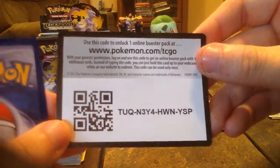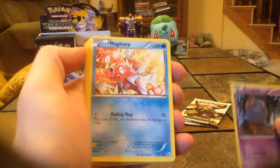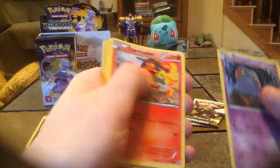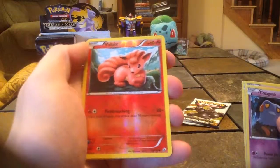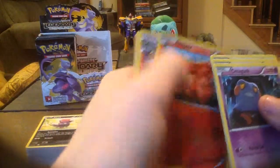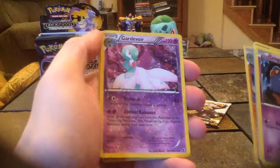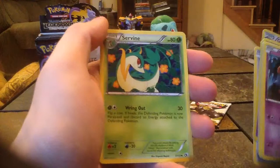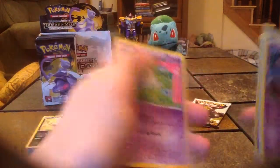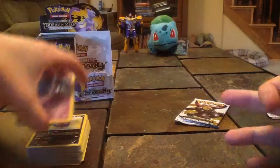And one more code card for someone. Croagunk, Magikarp, Charmander, Oshawott, Vulpix Reverse Holo — it's just a common card — Gallade, Guard of War, Teddiursa, Servine, and Curlia. There's that Magikarp, in case you wanted to see that.